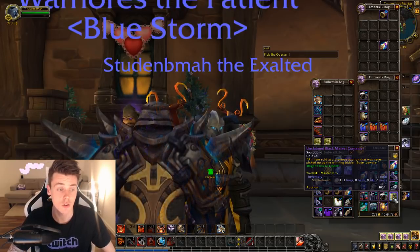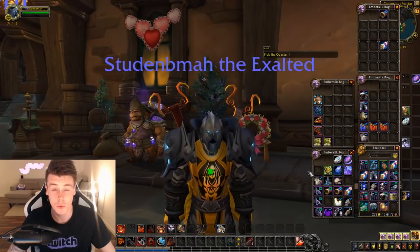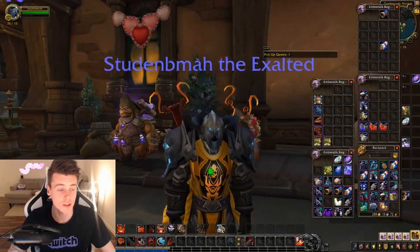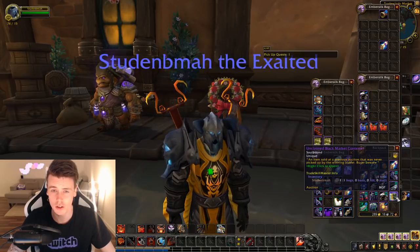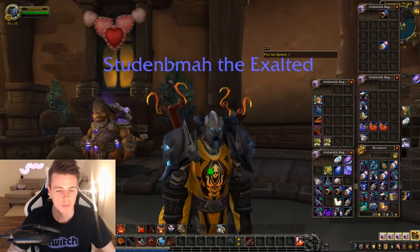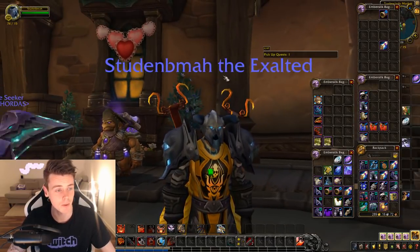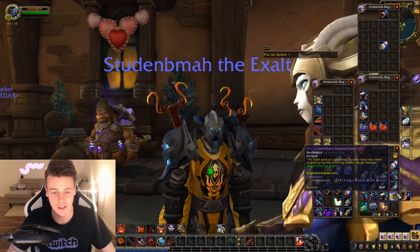So I have Gold Cap on a couple toons, and one of them is a Cloth Wielder that I'm gonna start doing the openings on. From this point out, it's probably gonna be on the Cloth Toon. I need to see — I have some gold scattered around different realms. But on this guy, doing Black Market Oakshaas, I mean, he treated me well. I got a lot of cool items on this guy.